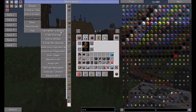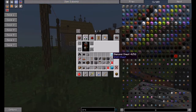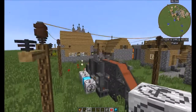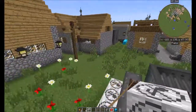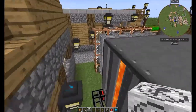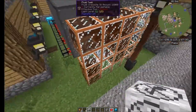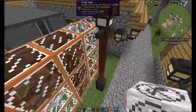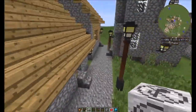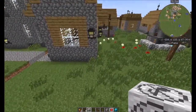I've got Carpenter's Blocks, and I'm thinking about possibly adding Chisel and Z Tones. We've also got Ender Storage in the pack, which means if you need to move your creosote oil, you just pipe it out of your tanks into an Ender tank and over to a crafter of some description.